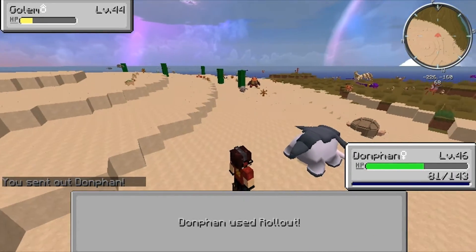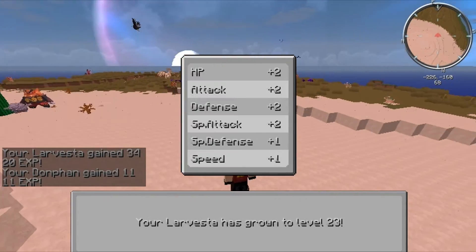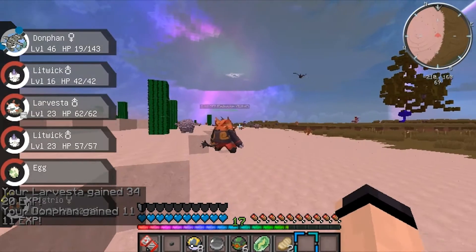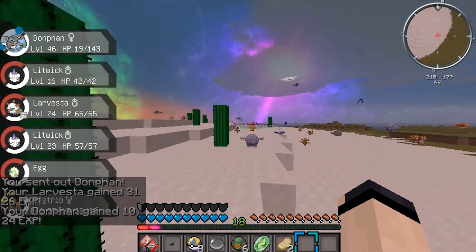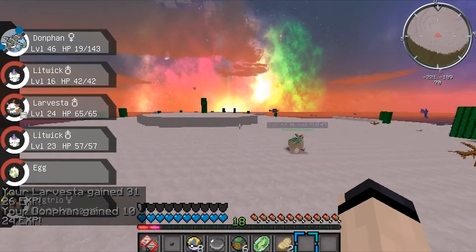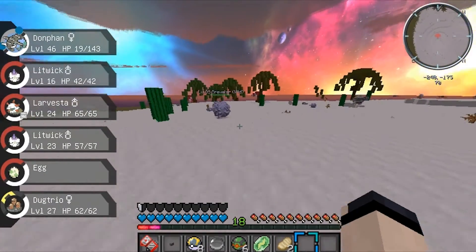Nothing around here. Once you get a flying Pokemon, I'll show you where a couple of poke loot spots around spawn are. I'll check up on the roof because there's nothing around the bridge or anything.